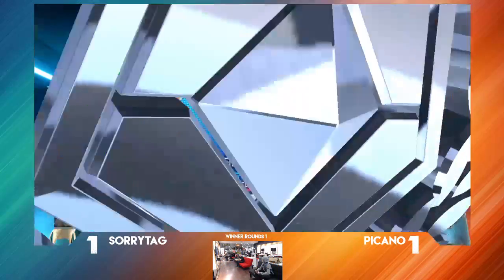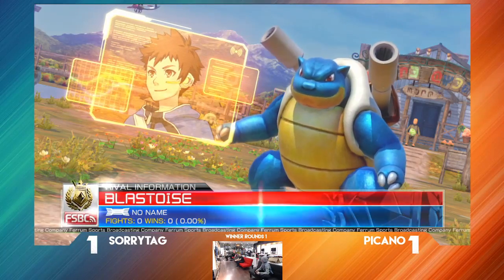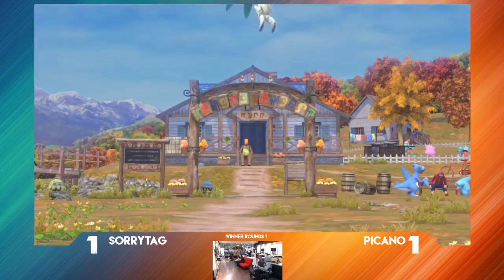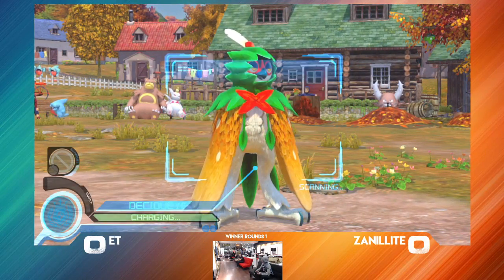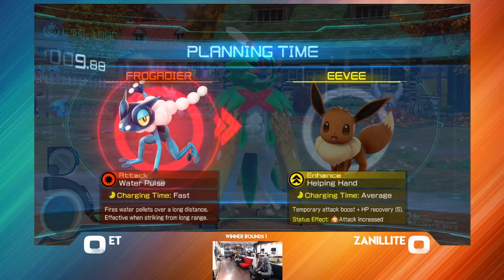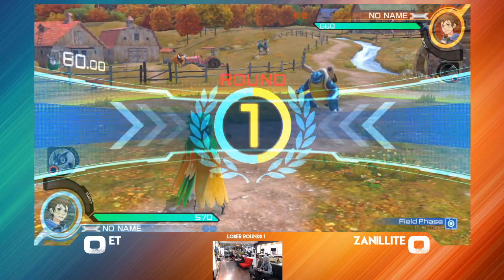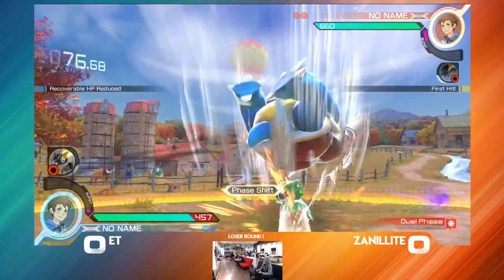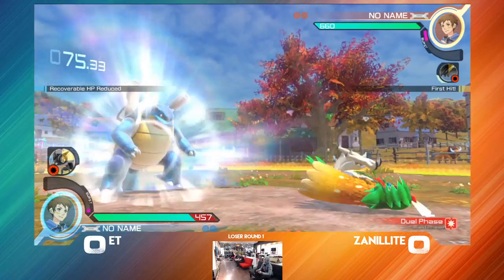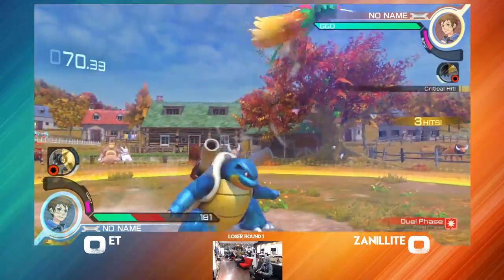Alright, we'll be getting those scores reset momentarily, but for the time being we've got Xenillai on Blastoise, a recent new addition to his arsenal. After some ups and downs with Machamp and with Shadow Mewtwo, E.T. is always sticking with the Decidueye. She gets more and more terrifying with that Decidueye every week. No joke. She's going to open up with some Spirit Shackles, but get caught by a JX, and get caught by Waterfall, and the counterattack.